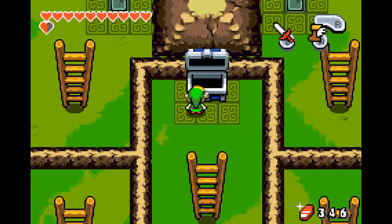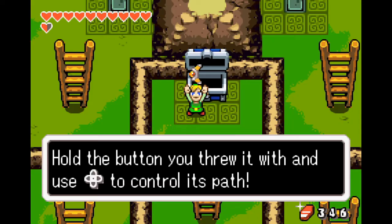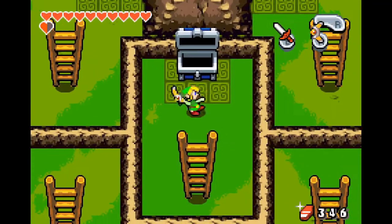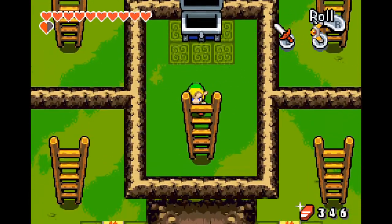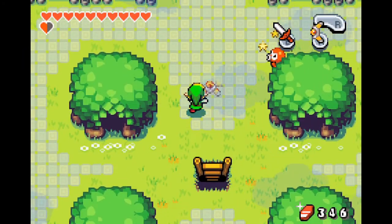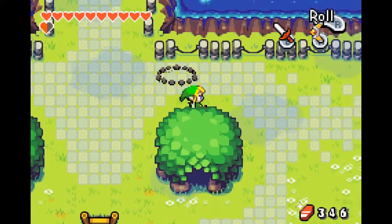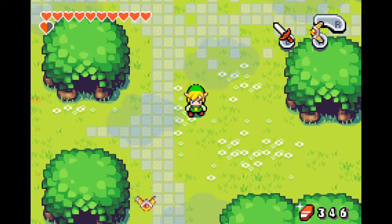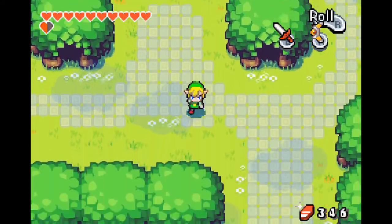Now we find a kinstone piece and now we will see - isn't that a big chest? I'm really curious to see, so without further ado let's just go in and see what this big chest is. You've got a magical boomerang! Hold the button you threw it with and use it to control its path. Are you serious? Okay, so here won't really work. Let me just try outside.